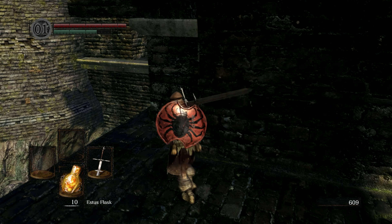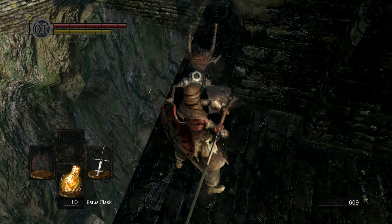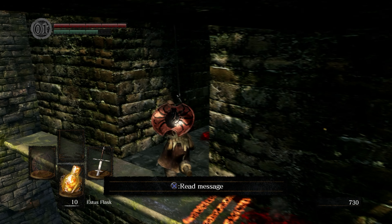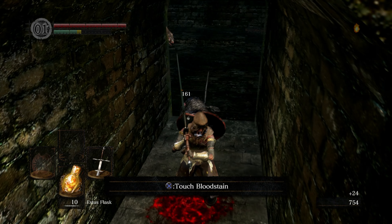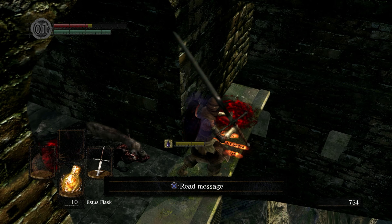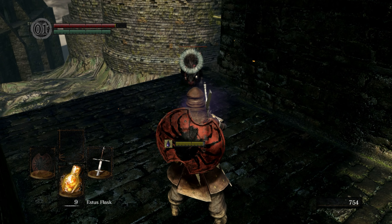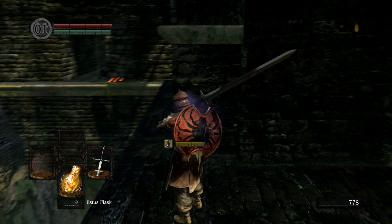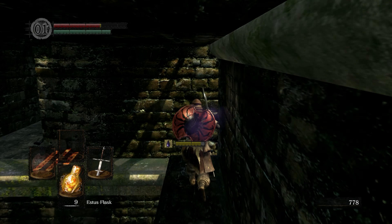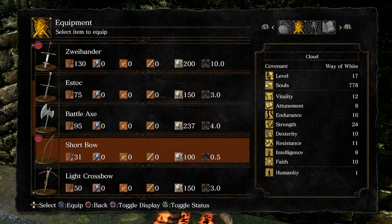How much stamina did that take - oh my god, half my bar. A heavy takes up my whole bar, that's crazy. This guy's gonna try to push me off - yep, that's what you're doing. Poison is not too bad to handle, but let's switch weapons just because of how slow the Zweihander is right now.